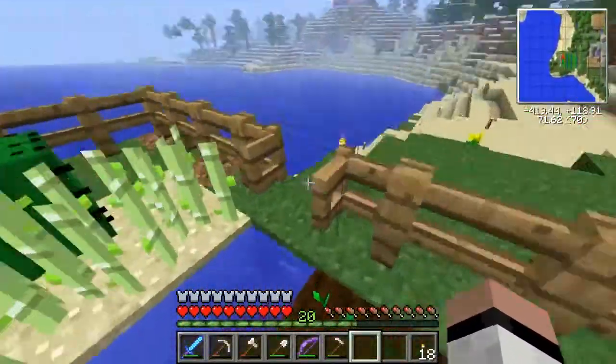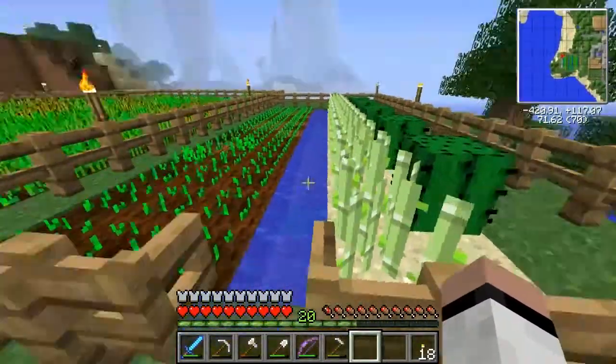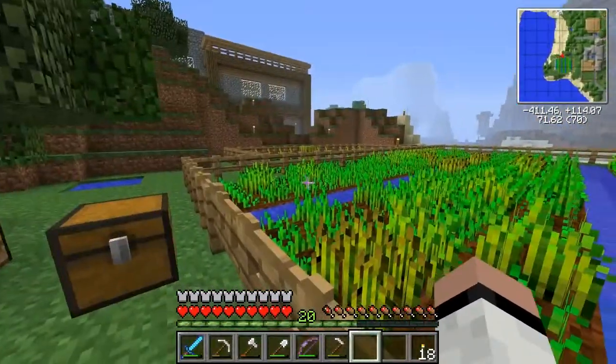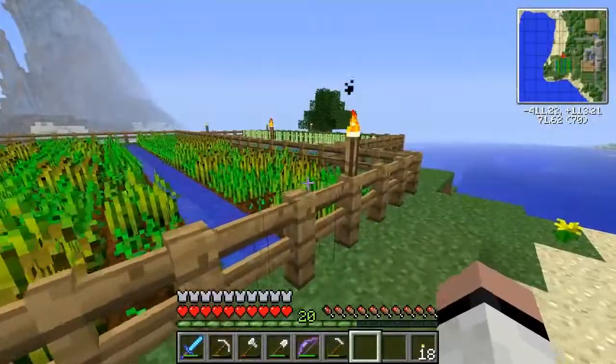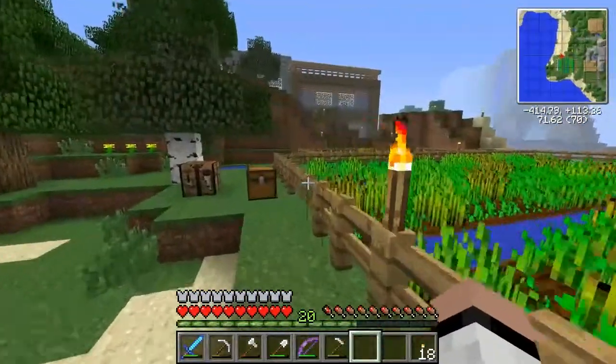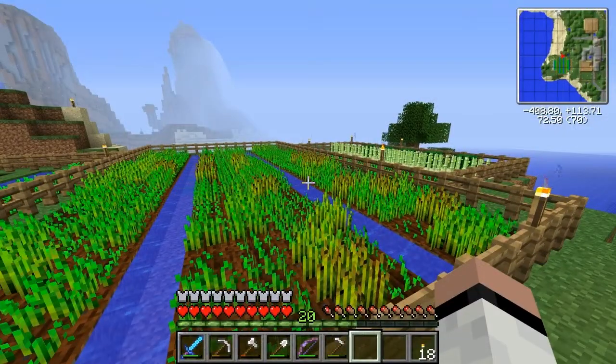So we've got potatoes, cactus, reeds, melons, pumpkins, and carrots. I think that's mostly everything. There's cocoa beans that I could set up as well — I might do that off camera. I can't be bothered right now as this is starting to die at the moment.